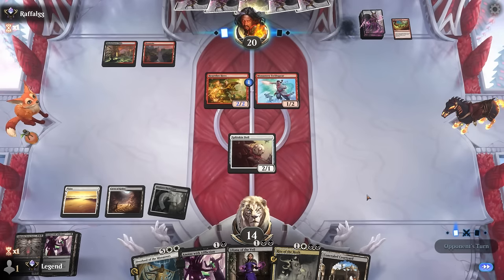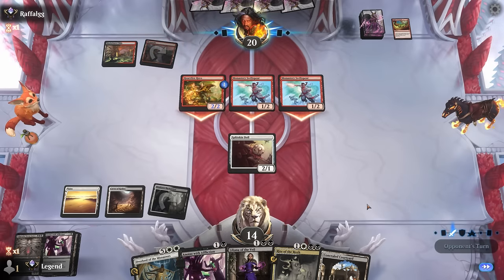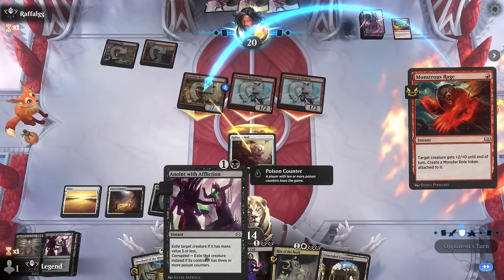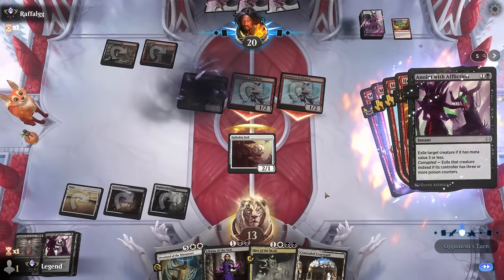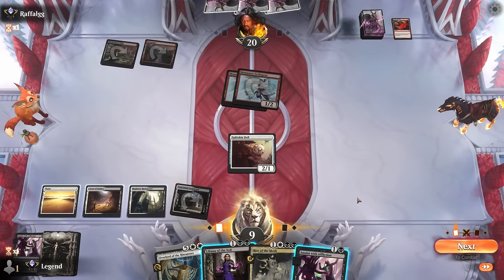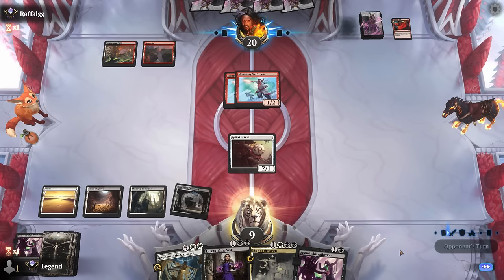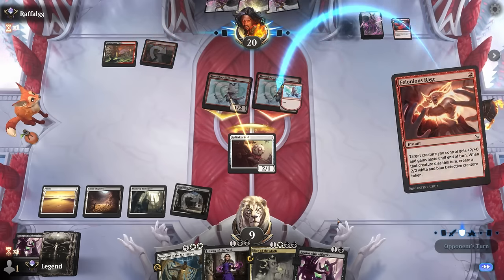Now I can block to maybe bait out another pump spell — that's not gonna work. Still take four off Swiftspears. The Doll doesn't have to survive here. Could also minus Liliana and fall to eight, but I still prefer the instant-speed removal option that doesn't cost us life and can maybe punish another pump spell. Opponent tries a third pump spell.